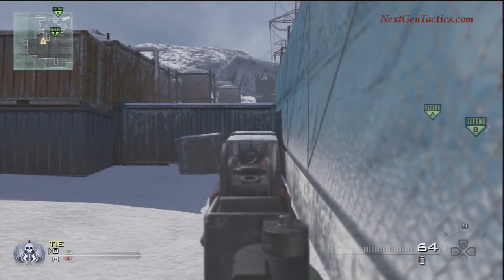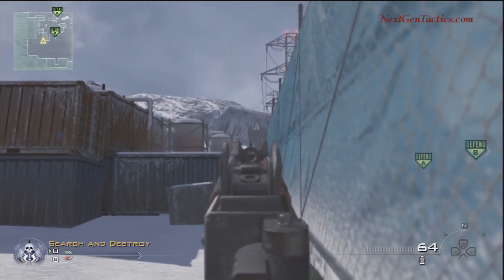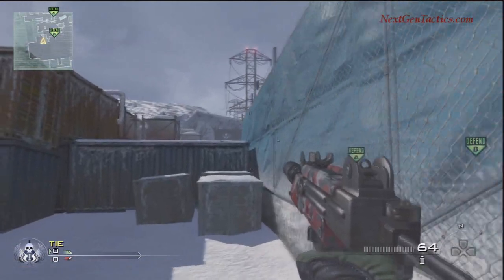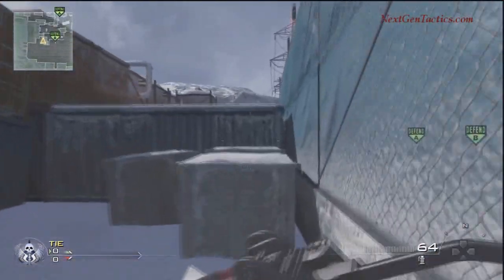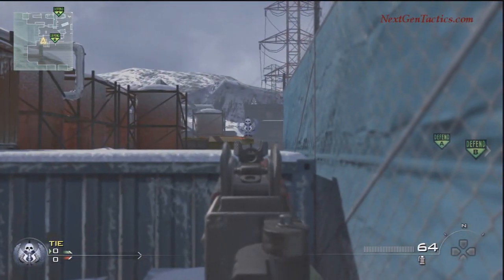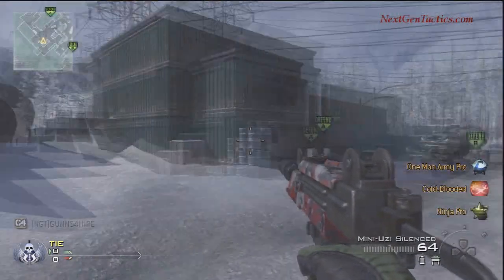When they're coming from this angle, they're not going to notice that C4 — I promise you they won't. As they're coming up, they're going to see your buddy's Claymore. They won't see the C4 because that signature is only visible to our own team. They'll think, 'oh, we'll shoot the Claymore.' But when they're far back like that and the C4 is on there — beauty, works every time.